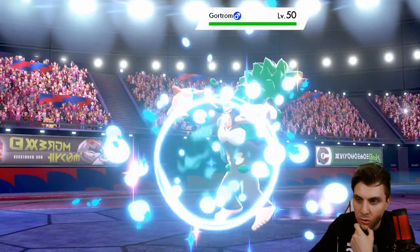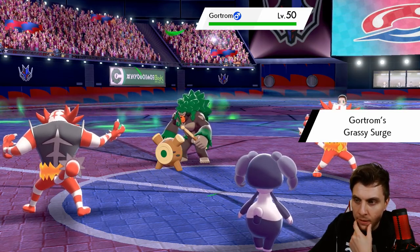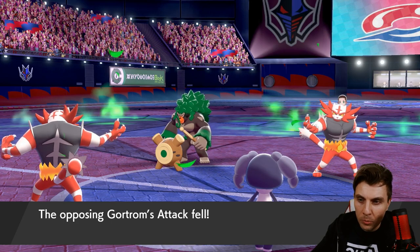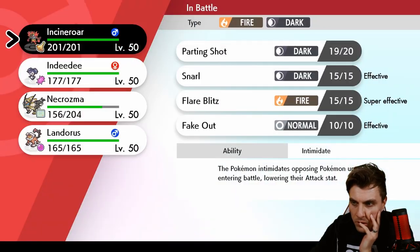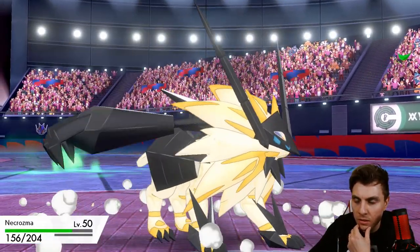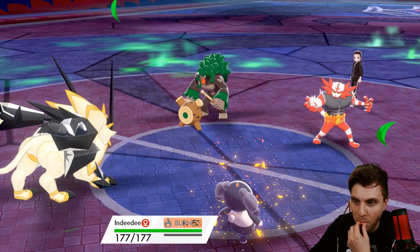We're going to see Rillaboom come out. The Grassy Terrain is going to come up, which I don't mind too much. I was kind of hoping they'd go for either a Flare Blitz or a Parting Shot into Duskman Necrozma — that would be what we want to see. There's no way my opponent goes for a Flare Blitz into the Duskman Necrozma. They do go for the Will-O-Wisp though, which is very interesting. It's a good job that we made that switch.